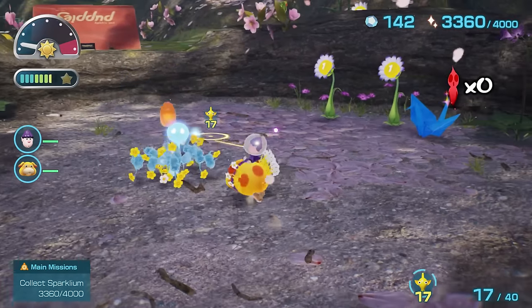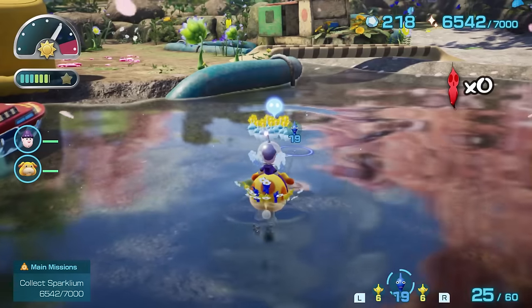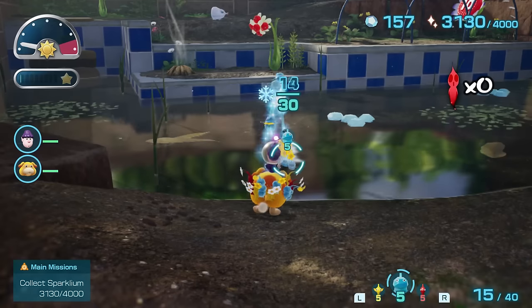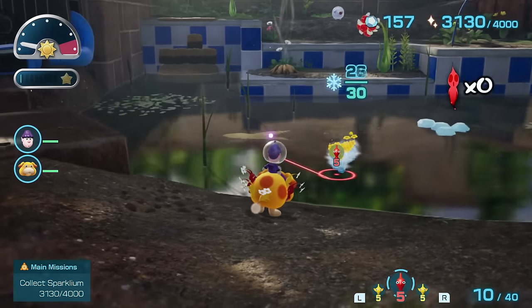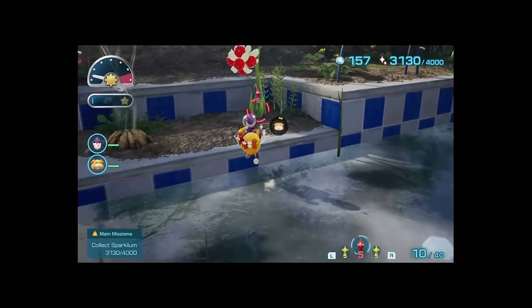By day 7, I had lost 0 Pikmin — which believe it or not, was even better than my adventures through Pikmin 3. Oatchi by this point could swim, making blue Pikmin even more obsolete. And even if Oatchi couldn't swim, the new Ice Pikmin can just freeze the water. Sometimes you have to wonder why blue Pikmin still exists.